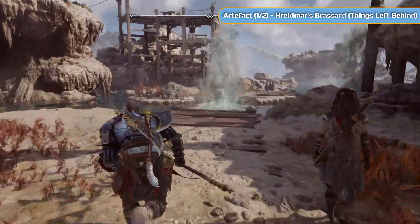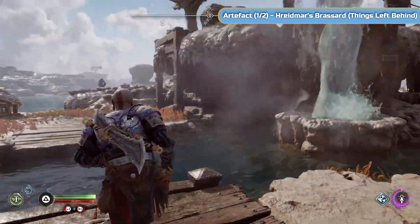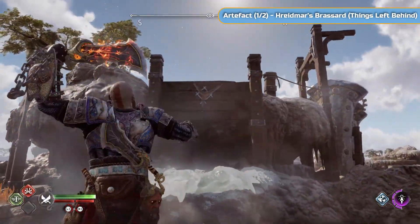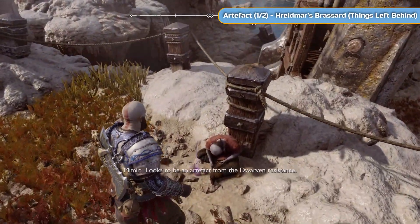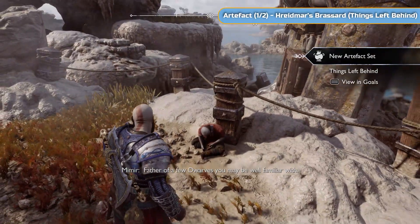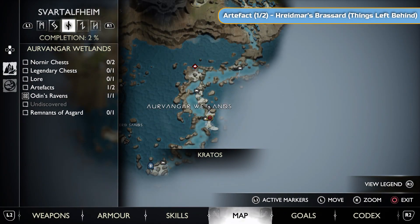Once you land on this island, throw your axe into the geyser to freeze it and jump across, then do the same again. We're not going to get the Nornir chest just yet - we're going to go up here. Get your axe and throw it in there and then you'll be able to zip up. Up here is going to be Artifact number one of two. This is from the Things Left Behind set - this is Rhydemar's Brazard.